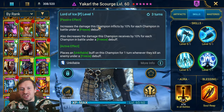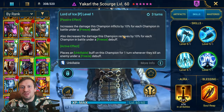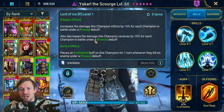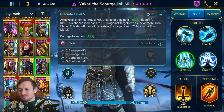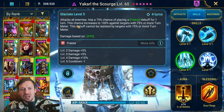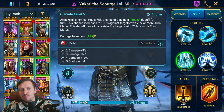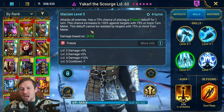His passive increases the damage this champion inflicts by 10% for each champion in the battle under freeze debuff — great for arena if we open with the A3 and land freezes. It also decreases the damage this champion receives by 10% for each champion under freeze, giving him some survivability. And if we kill anyone while they're frozen, we get unkillable. His A3 attacks all enemies with a 75% chance to place freeze for one turn, increasing to 100% against targets with 75% or more turn meter — and this debuff cannot be resisted by those targets.